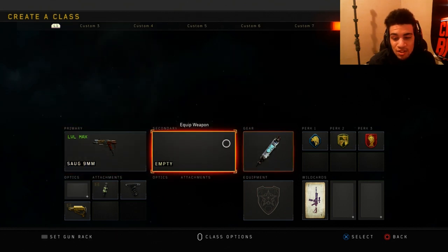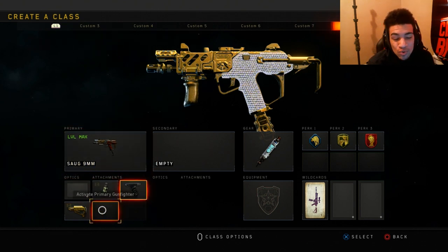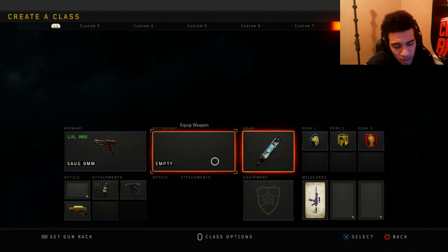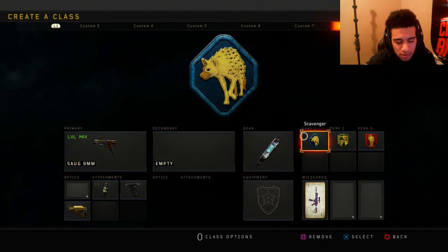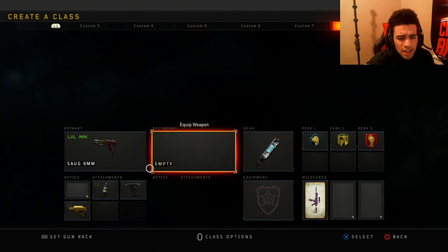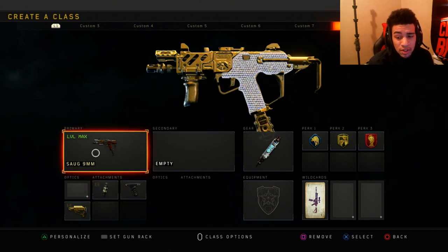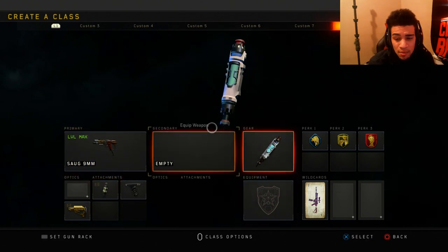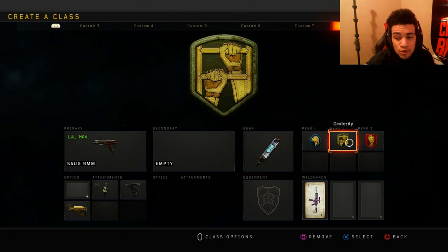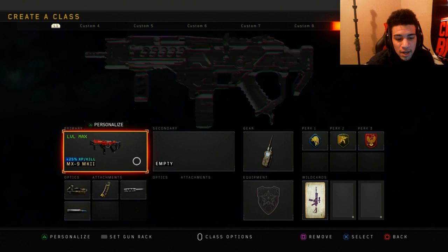Next class is my only class without Compact Device. This is a Slot class — I like to run Fast Mags, Grip, and Stock. I never liked this gun until I started using it today. All the SMGs got a buff so I decided to try it out, and it absolutely destroys — it's really, really good. I have Stim Shot, Scavenger, Dexterity, and Dead Silence.